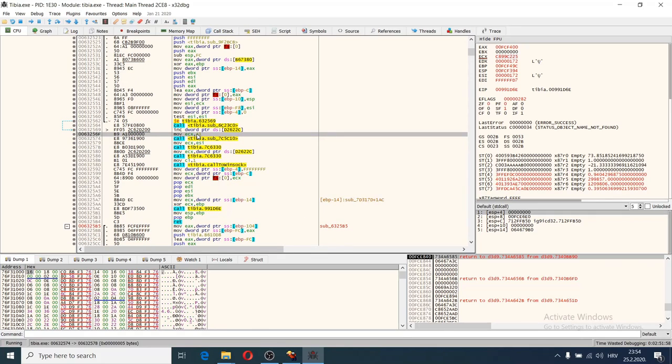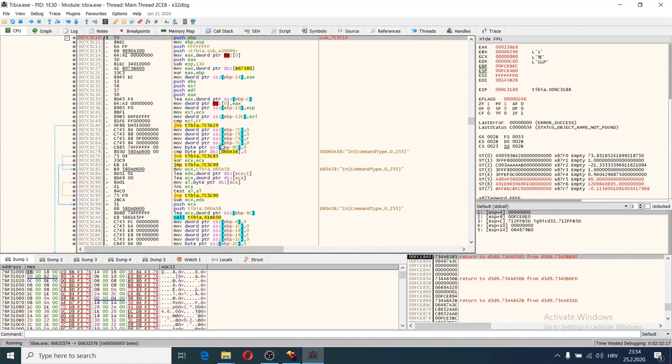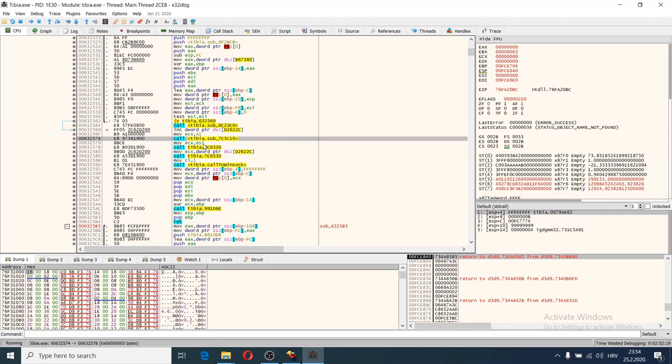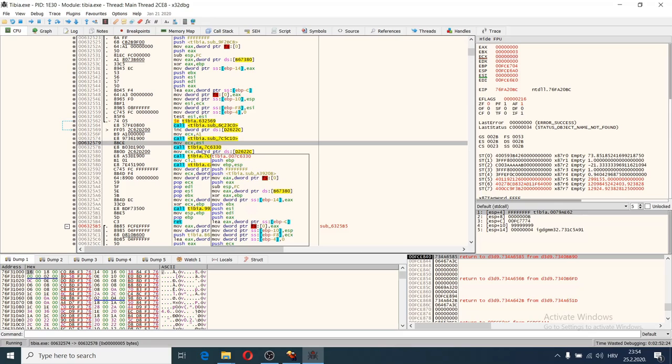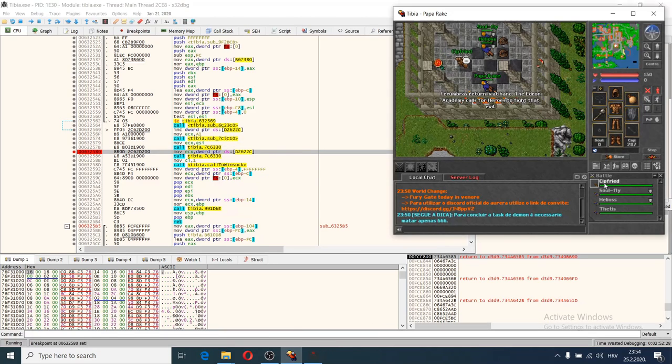It probably looks like this is the packet ID, because if you go back to my previous tutorial, you'll see the same function called with the argument 0x96 in hexadecimal. So this function handles the packet ID. The next argument we know is the creature ID.